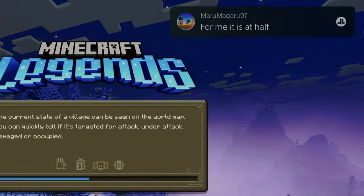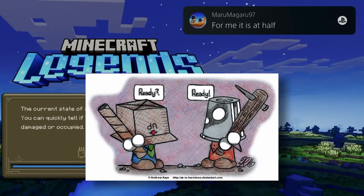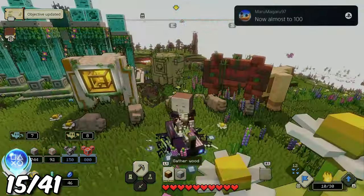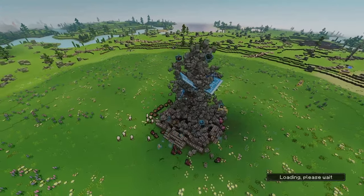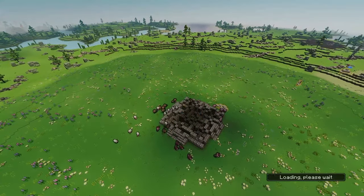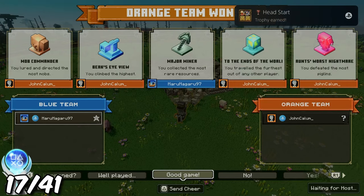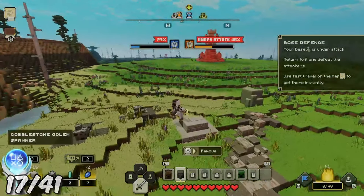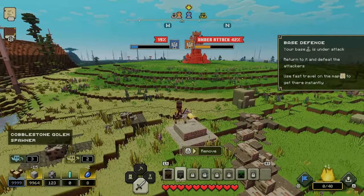Waking up the next morning, I had a message from someone asking to boost some of the online trophies. By simply having him join my game, we both earned Working Together. And then by setting up a custom versus game mode and giving each other the win, we earned two easy DLC trophies. Versus mode is separate to the main game, and I'll be coming back to it for a few more trophies later on.